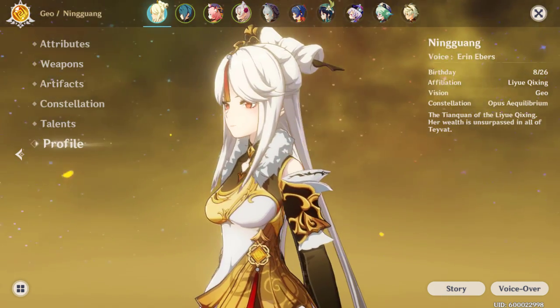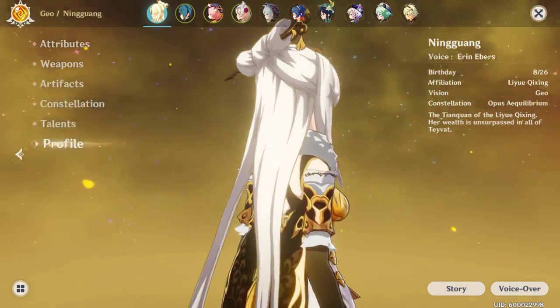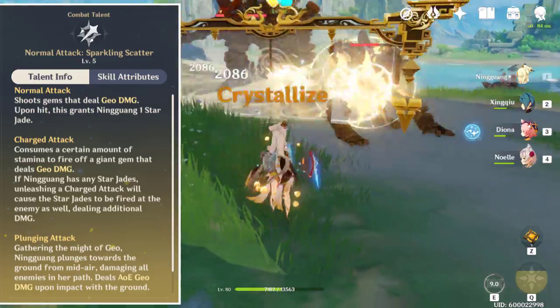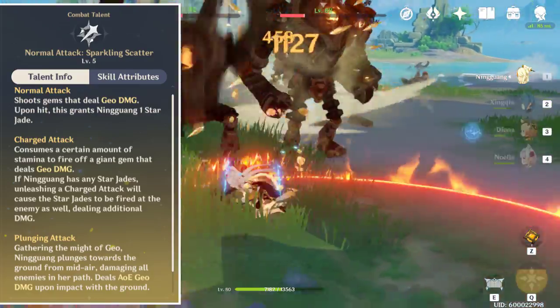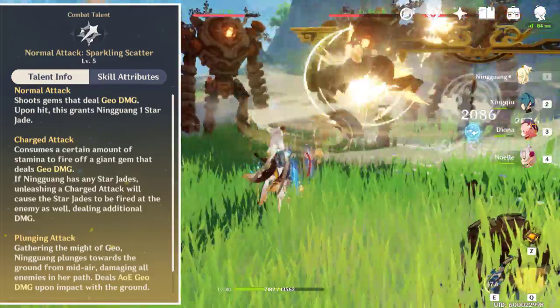Ningguang is a Geo Catalyst character who provides massive range damage alongside cursory shielding from crystallized reactions. Her normal attack, Sparkling Scatter, upon hit will grant Ningguang one Star Jade, up to three. These Star Jades will be fired off and deal additional damage when using her charge attack.